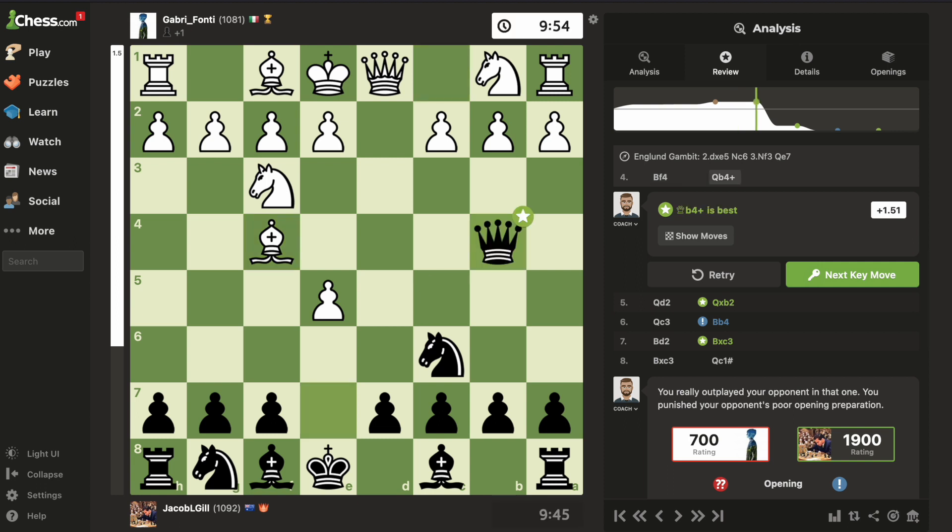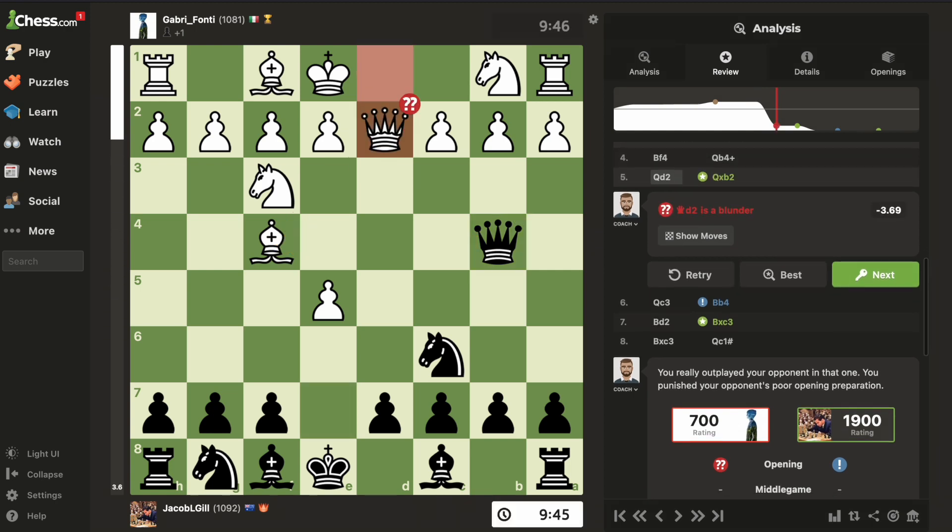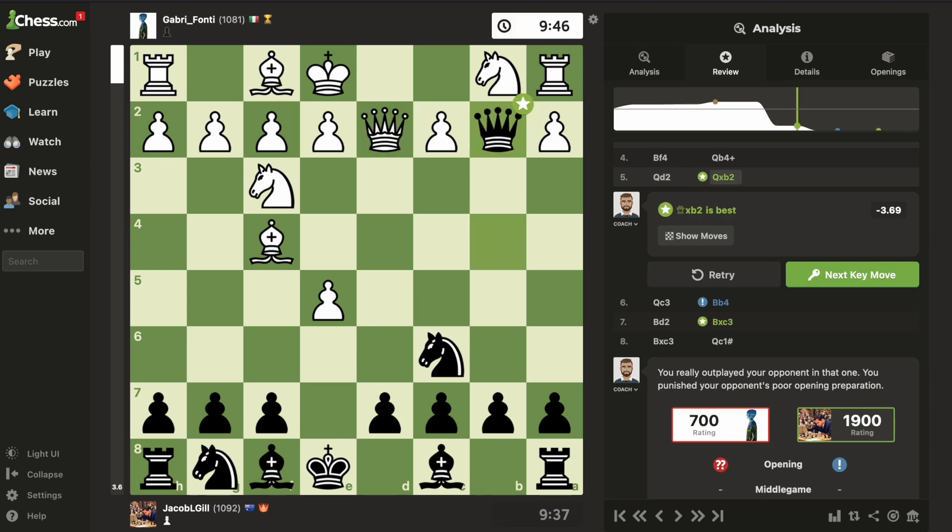I give check, which is threatening to win back the bishop, so the best option is to move here. But he plays a huge blunder. I take the pawn, which is best — it's just a free pawn — and I'm also threatening to win a rook.